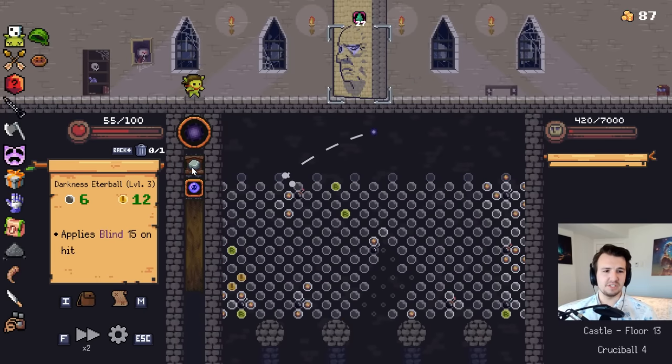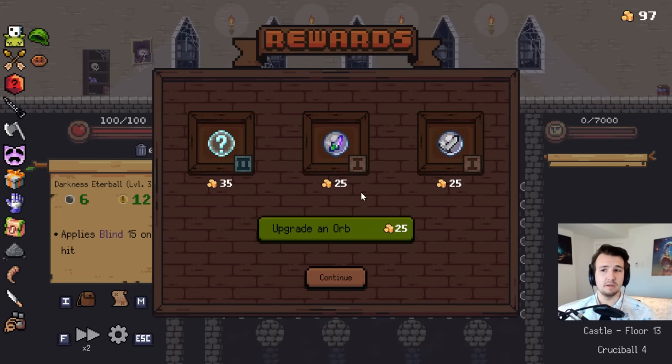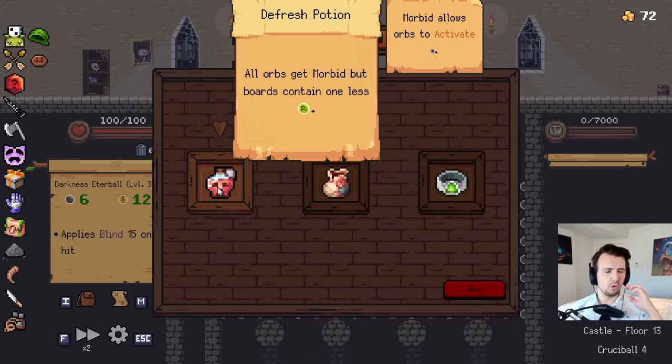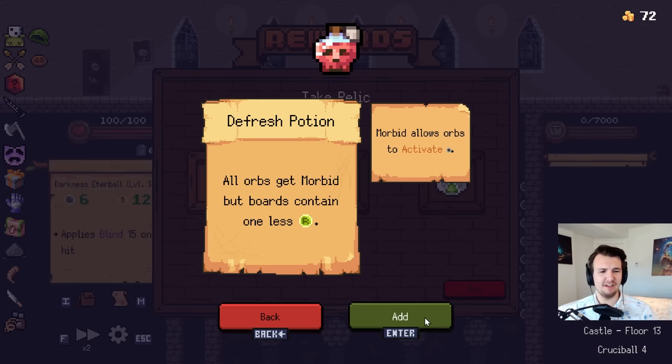It's basically ceremonial at this point. I can grab the last couple bits of coins if I could help it. Twenty-seven stacks of poison on Mr. Wall — it's a good time. I gotta upgrade my toil and trouble, that thing's slacking. Morbid with one less refresh — I don't really take morbid often, but when I have this many refreshes I can afford to lose one.